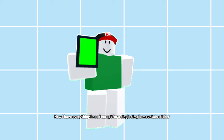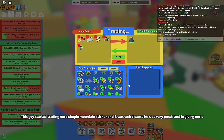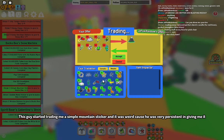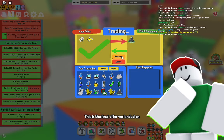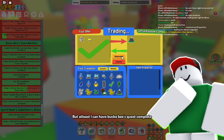Now I have everything I need except for a single simple mountain sticker, which should be easy to obtain. But before that, please make sure to like and subscribe — it would help me out a lot. This guy started trading me a simple mountain sticker and it was weird because he was very persistent in giving it to me. That means I can go low and he'll take it. This is the final offer we landed on. I still think I overpaid too much but at least I can have Buckobee's quest complete.